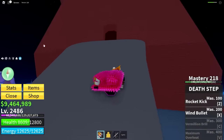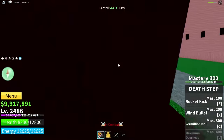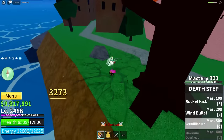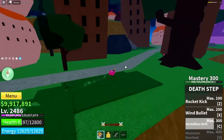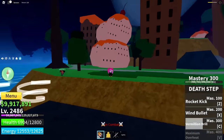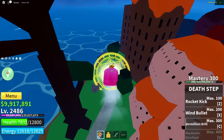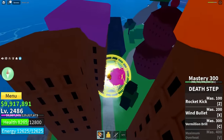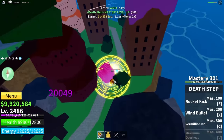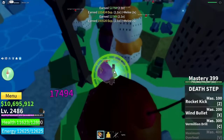Hopefully the next move makes up for it. Let's check out our level 300 move — Vermillion Drill. Oh, it's like a barrage move. That is not what I expected at all. I honestly thought I was going to jump into the air and drill into the ground. But it was kind of cool, I guess.